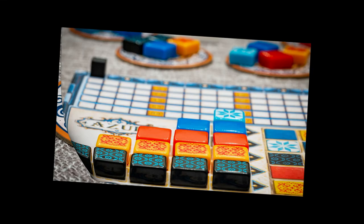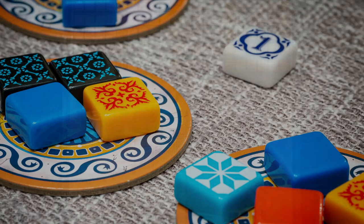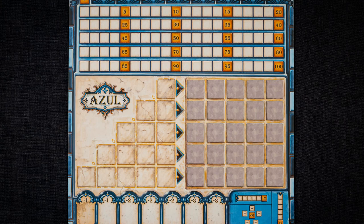Games are relatively quick at all player counts due to the simultaneous player scoring. On the back of the player boards there is an advanced version of the game, which is a great option to have available the more familiar you become with Azul.